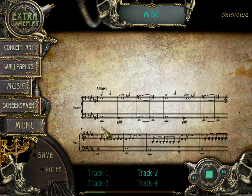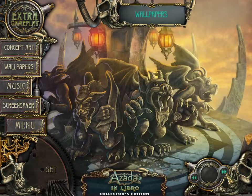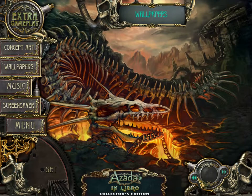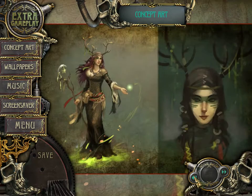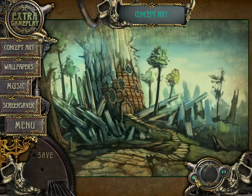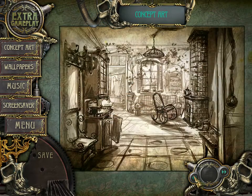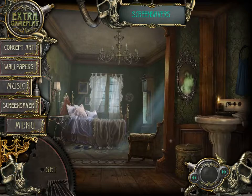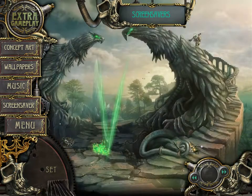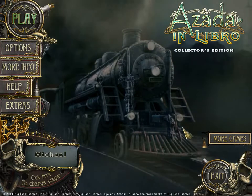So now we have some extra bonus content. We get to play the music — if you are so inclined, you can play the music yourself on the piano. These are wallpapers. That is a nice wallpaper — I like that, that is fancy. And let's see the concept art — pictures of the various characters, rooms, and everything. There's a screensaver if you want one. So that is the end of my video walkthrough for Azada in Libro. I hope you enjoyed watching it, everybody. If it's popular, I'll try out the fourth game — Azada in Elementa!